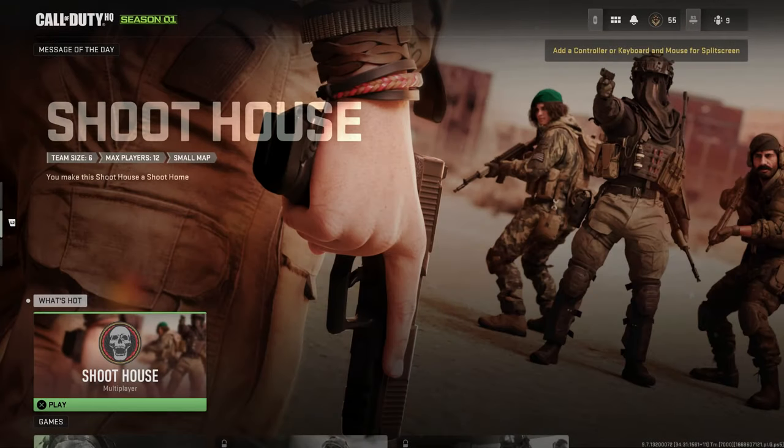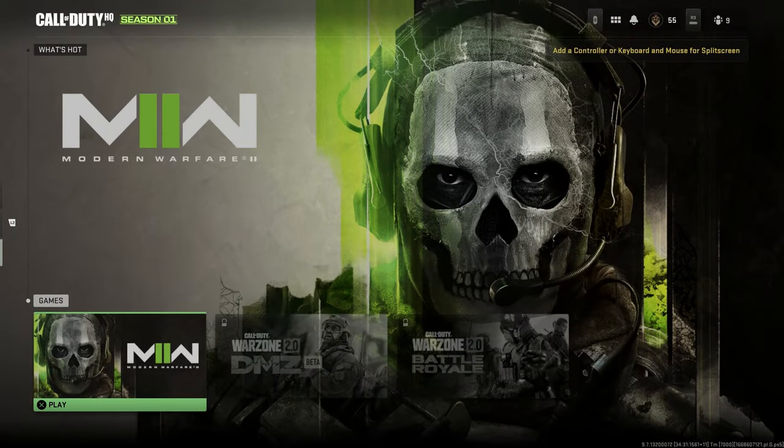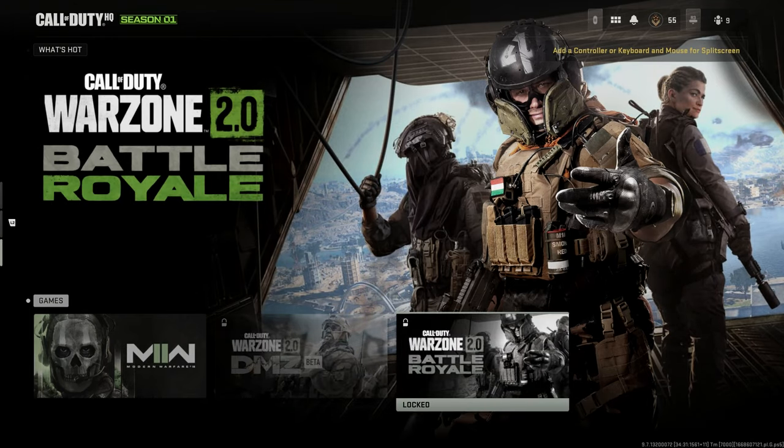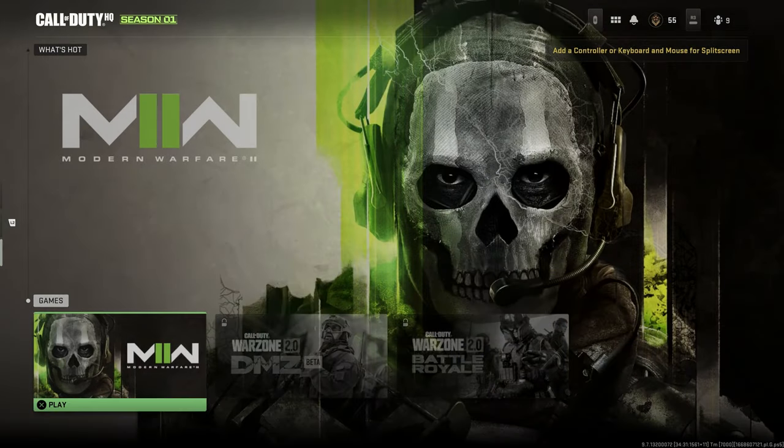First things first: when you boot up the game you're going to have a Shoot House playlist, so you can access that if you want Shoot House 24/7 — that's where you're going to find it. It's on the main menu before you actually enter multiplayer. If you scroll down there's multiplayer, DMZ, and Battle Royale Warzone 2.0, which are locked at the time of recording.